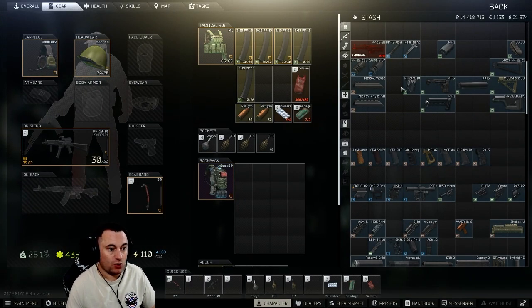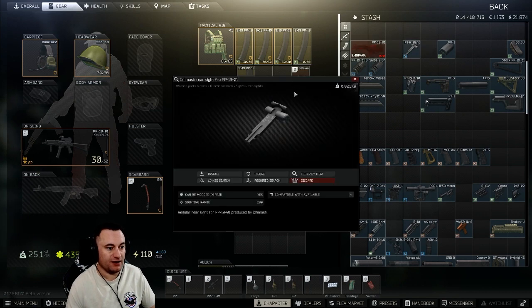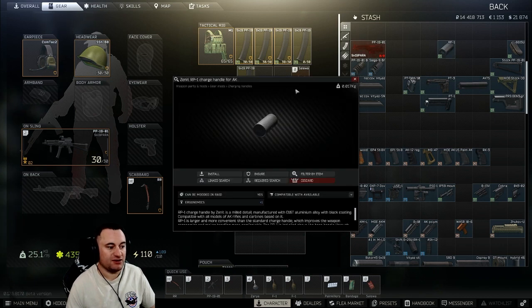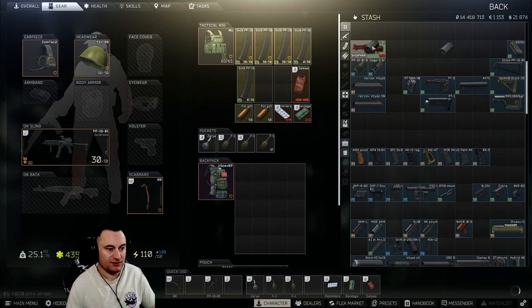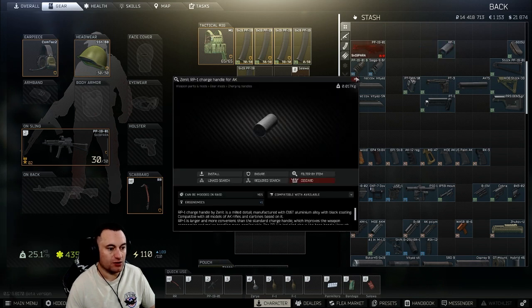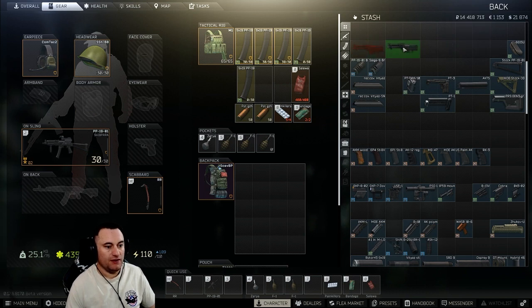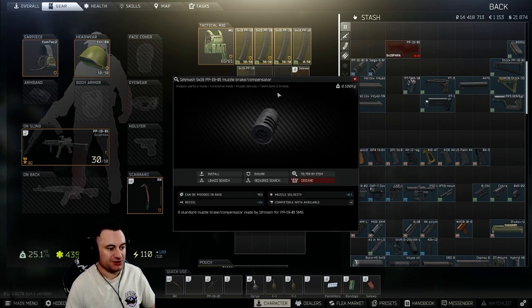There's only one gas tube option, so we'll throw that on. You've got your rear sight, which you don't need if you're putting other sights on it. We'll put it on for now, as well as the standard RP-1 charging handle that goes on everything — gives you one ergonomics. You get that from Skier level two.